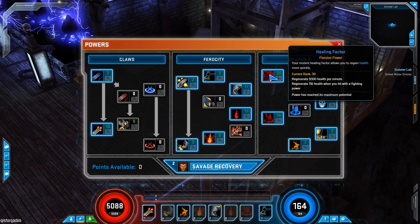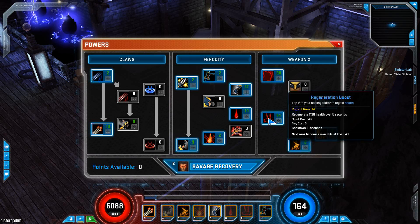Then as many points as possible on Healing Factor because they really buffed it. It's 9,300 health per minute right now, and you regenerate 116 health each time you smack somebody - that's great. And then also the castable version, which I use to replace all the medkits. You don't really need medkits; you can just use that whenever you want.